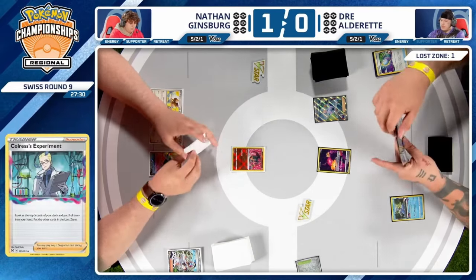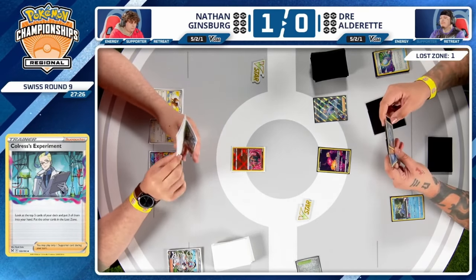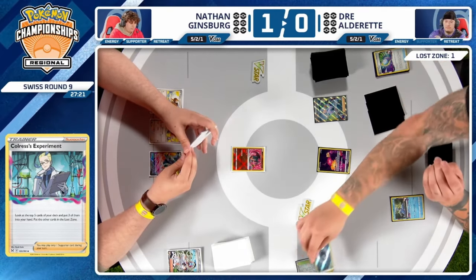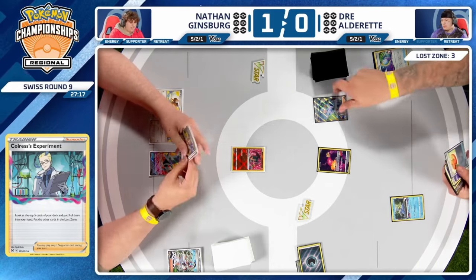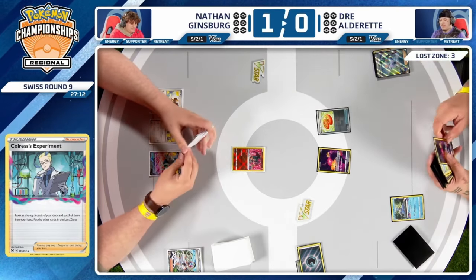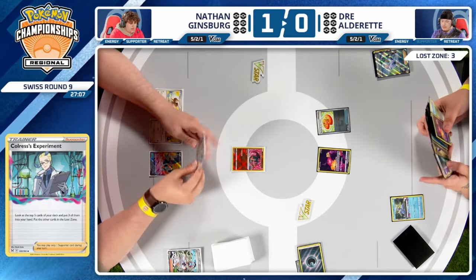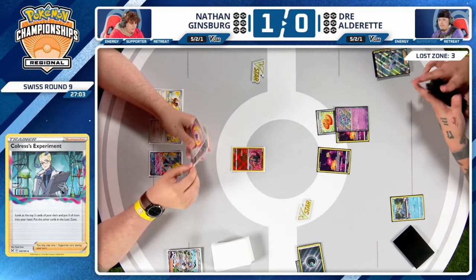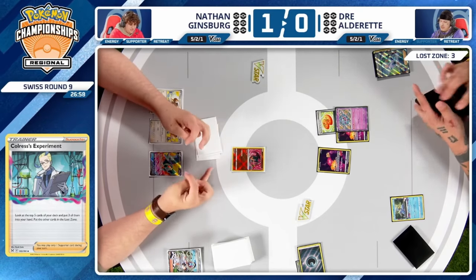If Dre had been patient, he wouldn't have seen Lumineon, would still face the Eerie, but would face Charizard and two Pidgeys — and that would have been fine. With Boss's Orders in hand, you can slowly target those Pidgeys down. I'm sure Dre is going to be kicking himself about not just grabbing that. It really wasn't worth the one card. You've got to see your best conditions to win. Finally, Poffin comes down — still better late than never.